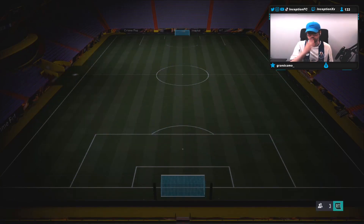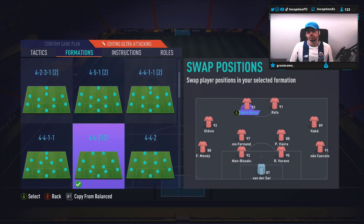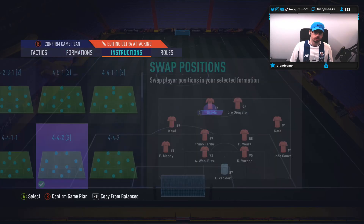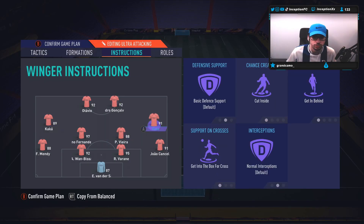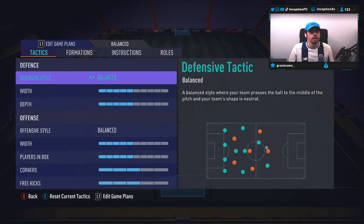So in game, we will be lined up with a 4-4-2 to try him out and see what his attacking AI is like. We're going to play him up top. We're going to play with Rafa in the right mid position, and then we're going to have Otavio playing up top with Pedro. Let's try him out — hopefully he is a beast.